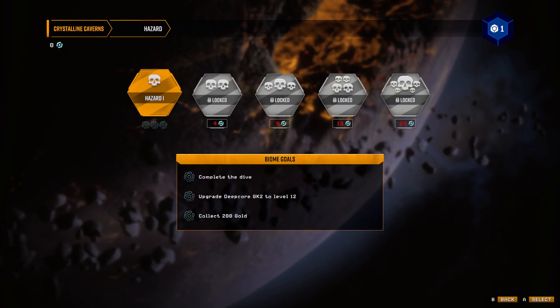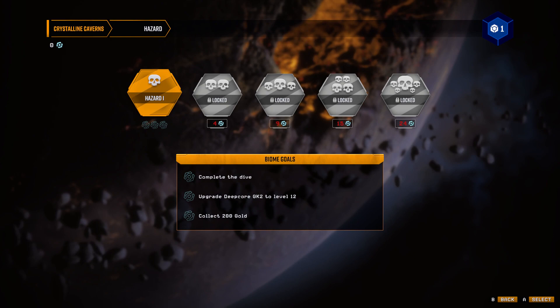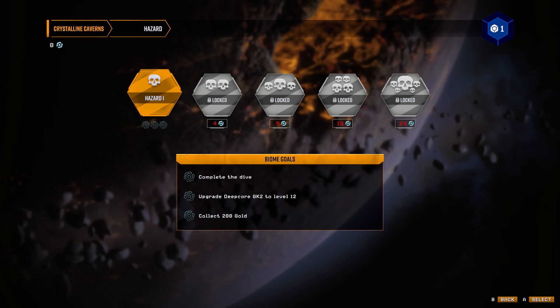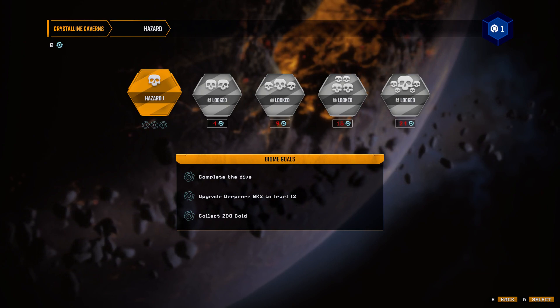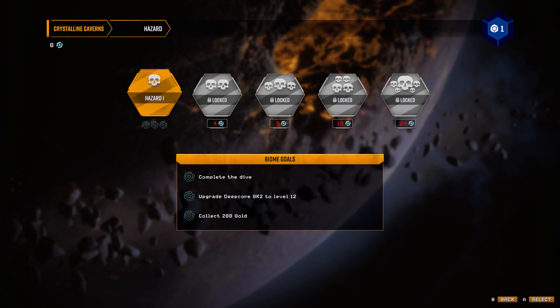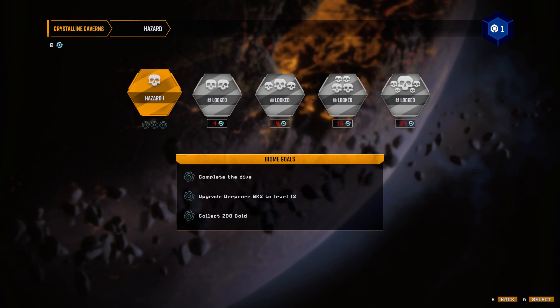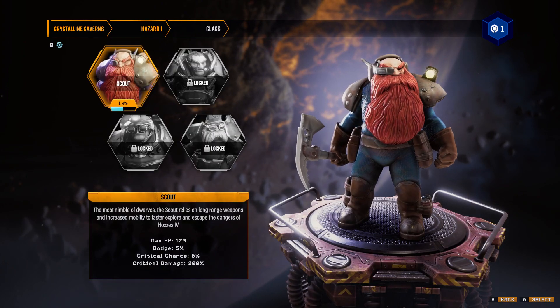Biome goals — looks like I unlock stuff if I complete a successful dive. Upgrade the gun to level 12 or get 200 gold. I want to note, while things are still less crazy, that I'm kind of surprised it opens with the drop pods from the main game. Because from the title — Survivor — I was absolutely expecting this to be: you were sent down with a squad, it was supposed to be an easy run, now everyone is dead except you, and you still need to complete the mission and get to extraction alive.